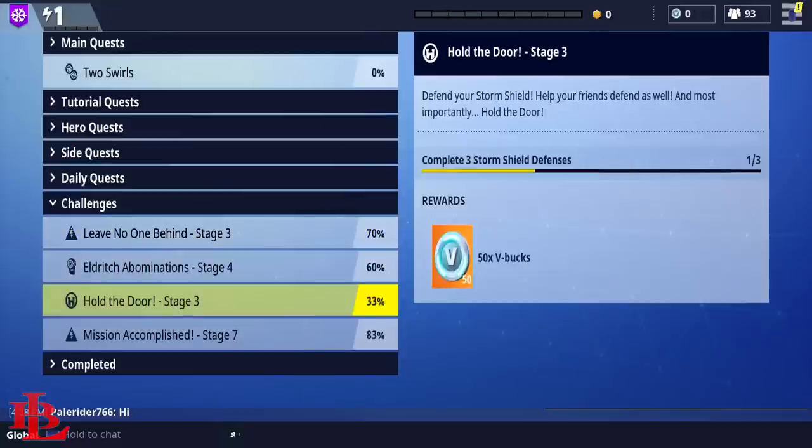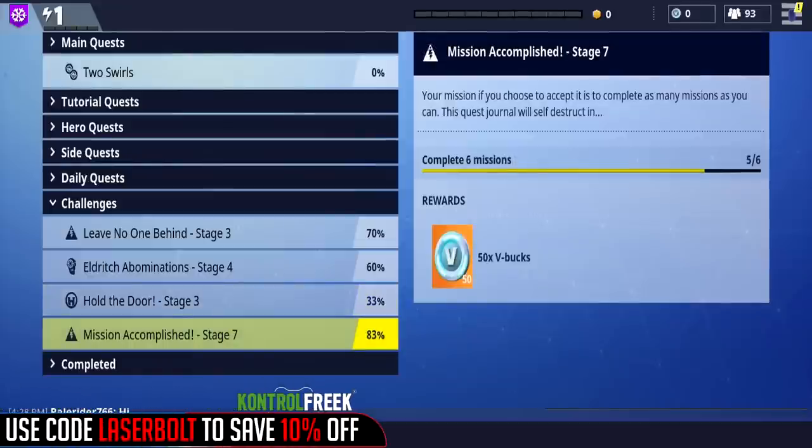The next way to get V-Bucks is by completing challenges. Each challenge will give you the ability to earn 50 V-Bucks, and depending on how many challenges you have for that day or for that particular mission, you will be awarded the 50 V-Bucks.